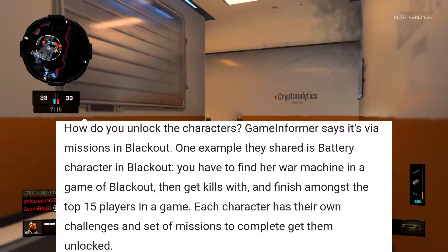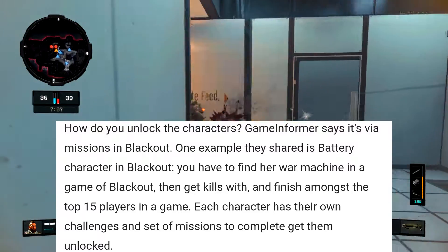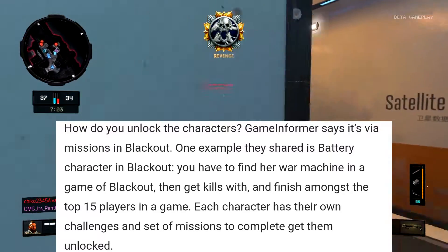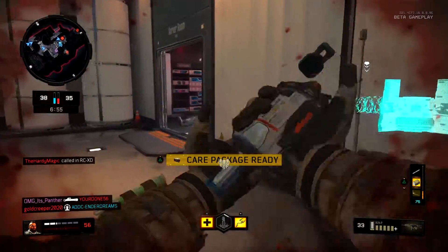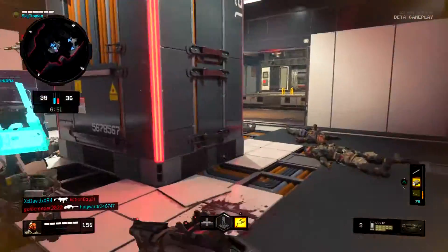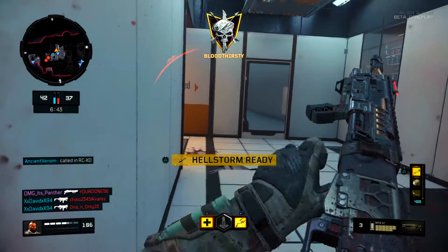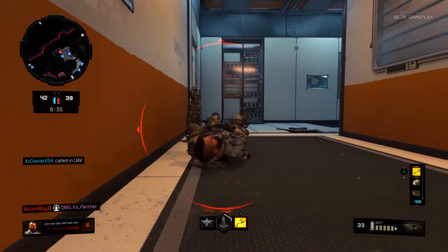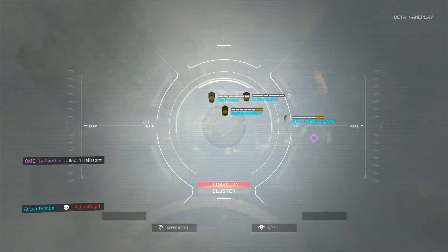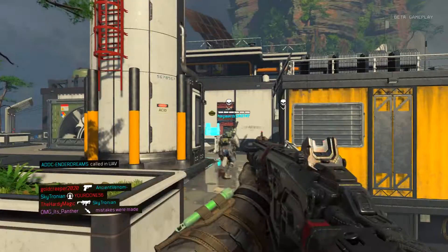How do we unlock these characters? Game Informer says it's via missions in Blackout. One example they shared is the Battery character — you have to find her war machine in a game of Blackout, then get kills with it and finish among the top 15 players. Each character has their own challenges and missions to complete to unlock them. We were assuming it was just going to be paid character skins, which may still be a thing, but it sounds like for some of the main characters we can unlock them via challenges, which I am eternally grateful for.